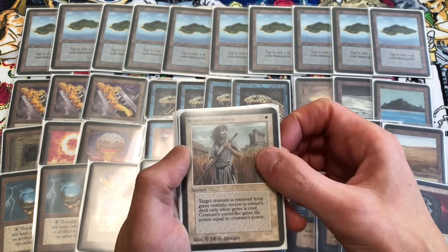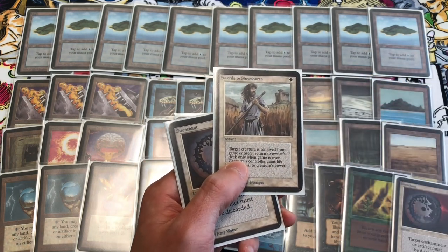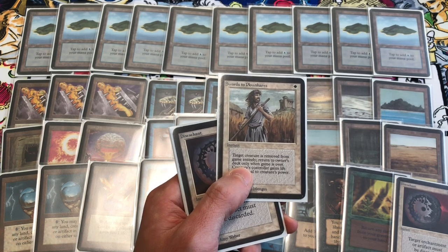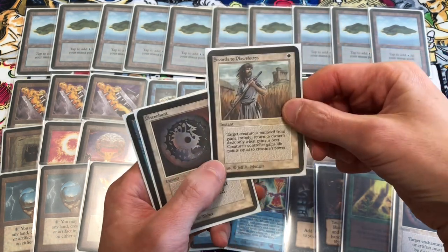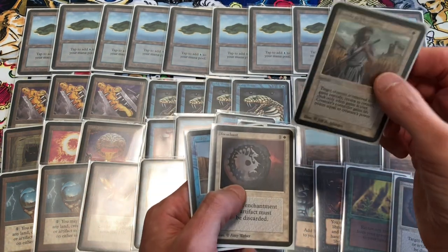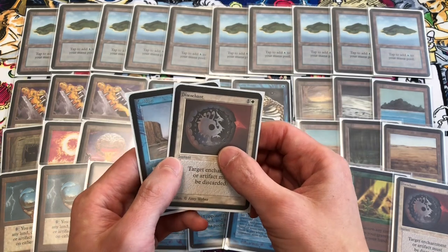Swords to Plowshares is the last moderated card we're not using, but it's good if your opponent is playing creatures — you remove the creature and they gain the life. A common target would be Jade Statue: when they activate it and make it a creature, you respond by casting Swords to Plowshares. If they don't have any creatures, though, it becomes a dead card in hand and you end up taking Black Vice damage.